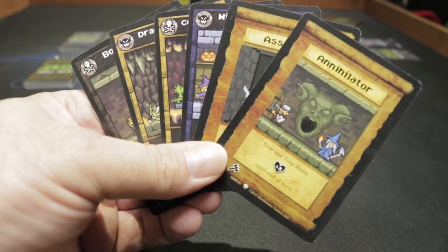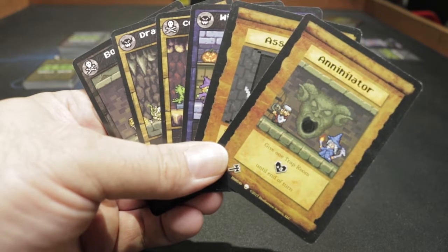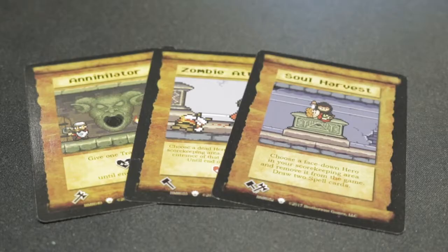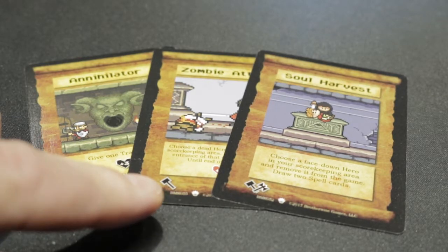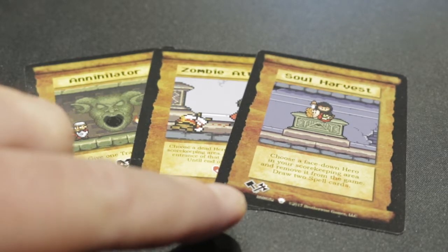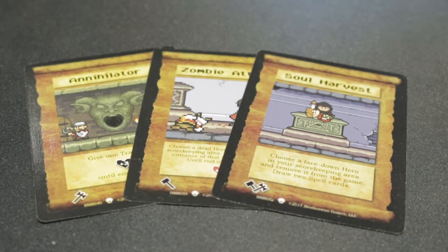Players will also use spell cards during the game to help themselves or hurt their opponents. Spell cards can be played during either the build phase or adventure phase, indicated by these icons. Some spells may be played in either phase.